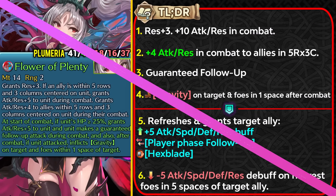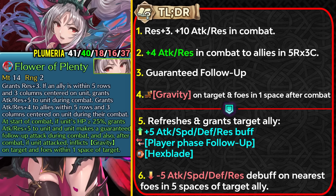Plumeria is an Astra mythic dancer who fills two roles. She gets a weapon refine and a remix, and the remix is definitely a lot better than the weapon refine. Flower of Plenty gives her plus 3 resistance, and with the refine she gains plus attack and resistance in combat, and gives out plus 4 attack and resistance in combat to allies in 5 rows and 3 columns centered on Plumeria.